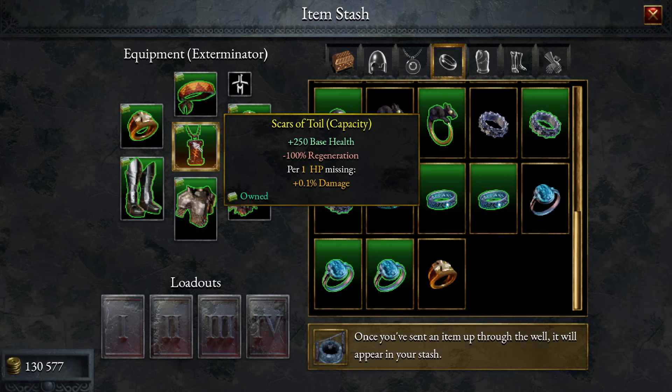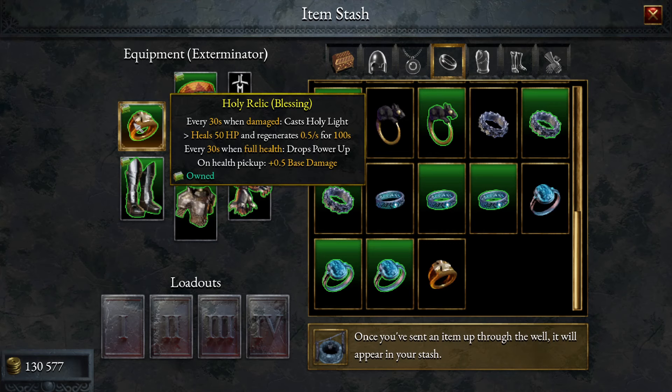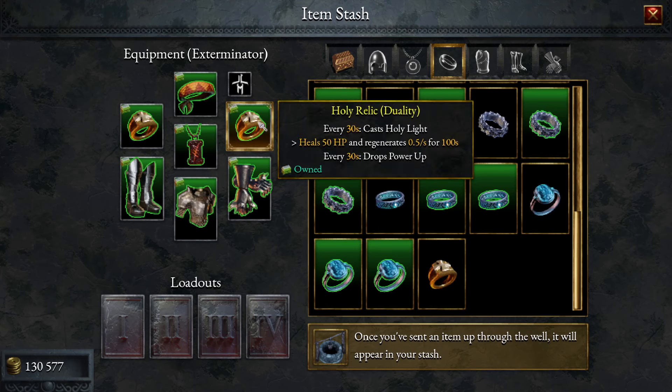Because we get minus 100% regeneration with Scars of Toil, we are going to take some healing items in. We are going to do this on a higher Torment level, so some healing items are necessary. If you want to run a build like this on a lower Torment level, you can sub out some of these rings. But I'm going to put two Holy Relics on here — every 30 seconds when damaged, casts Holy Light, so we heal and regenerate a bit.